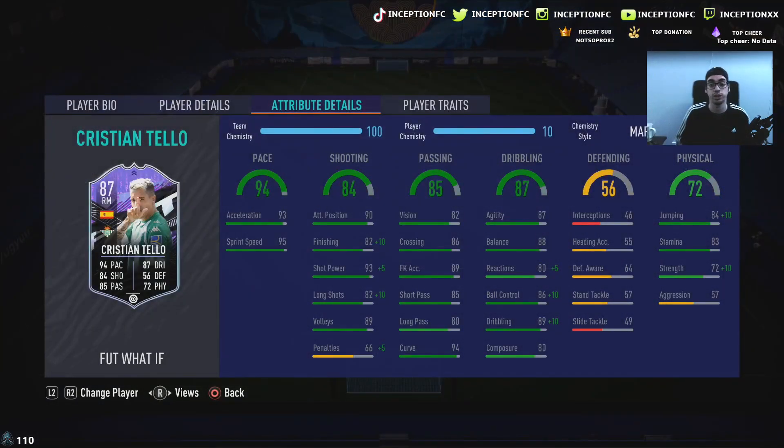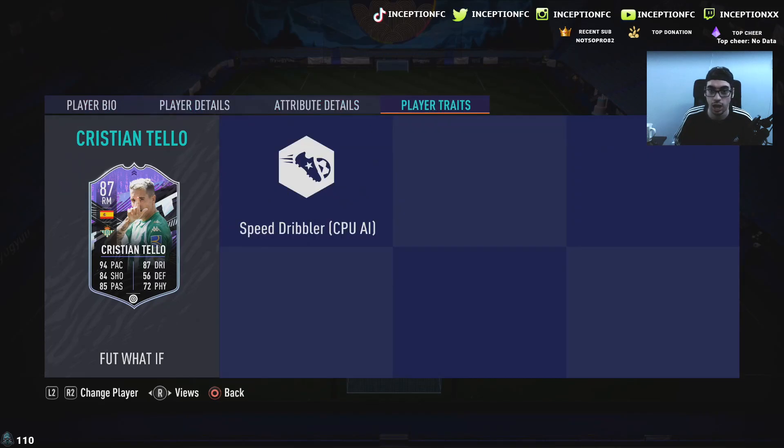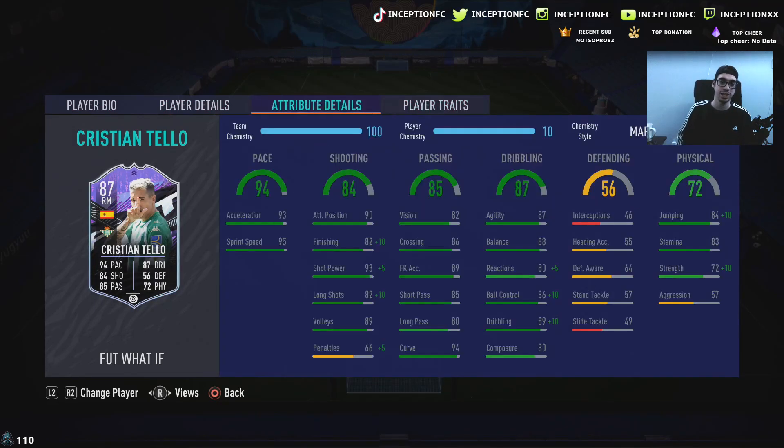Obviously with him being a what-if upgrade card, he could get upgraded in the future for potentially better stats, so we have to see what his base characteristics are like and whether with improvement it could be a good card. He's five foot ten, high-medium work rates, right footed, four star skills with a four star weak foot. Starting off hard for base card stats — he does not have the finesse shot trait or the outside foot shot trait. In-game attributes: 93 acceleration with 95 sprint speed, which is good for base card stats.